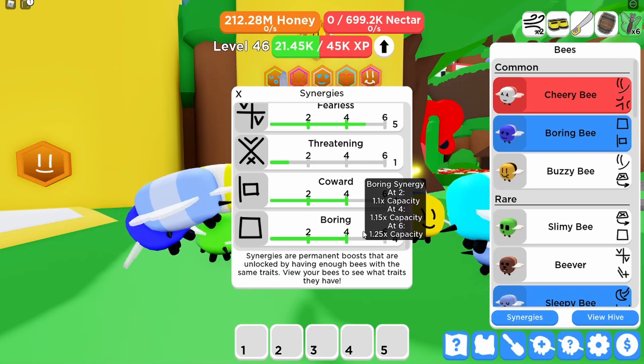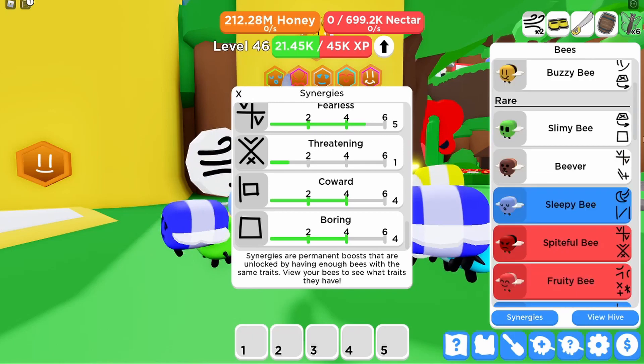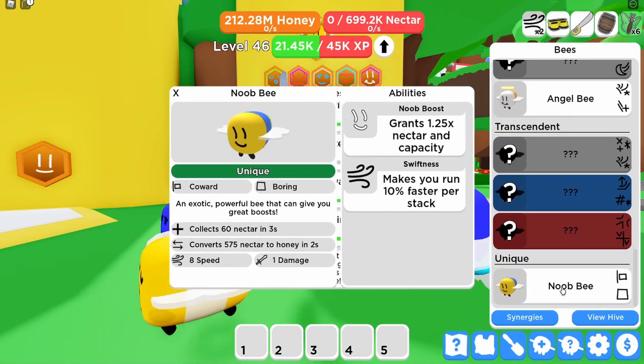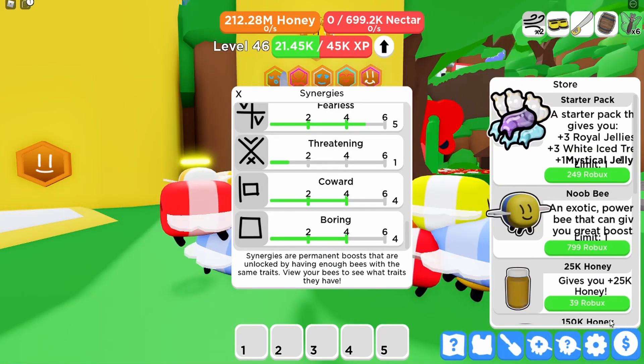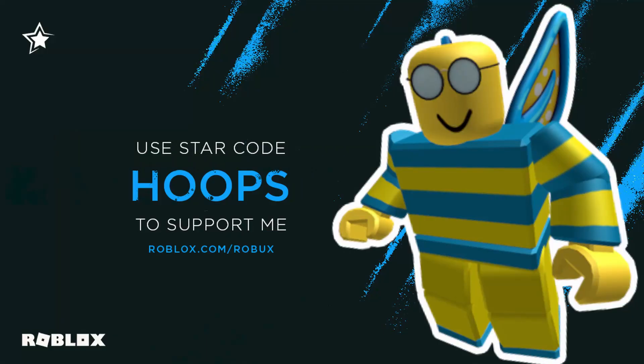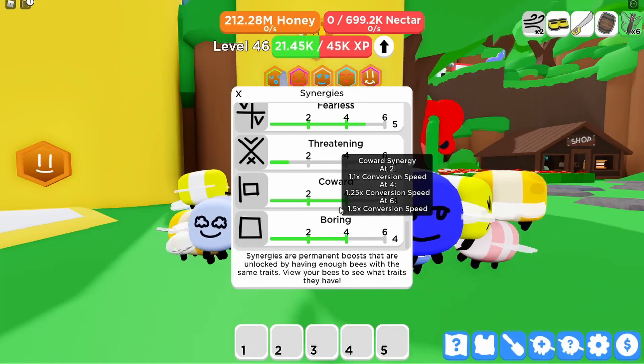If we look through here, the best bees for that is probably Boring Bee, because you get capacity as well as conversion speed — so that's pretty good. Scrolling down, the new bee is obviously similar but has better stats as well, giving you 1.25x nectar. You can still buy the new bee from the shop — it's 799 Robux. When buying Robux, please use code Hoops.